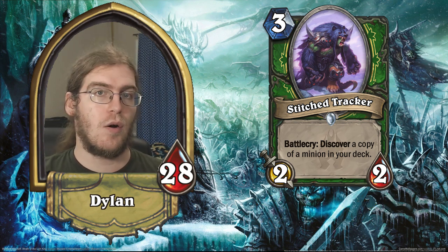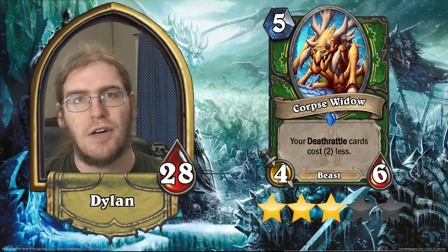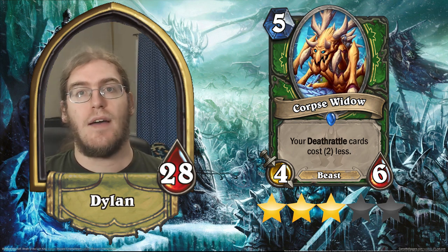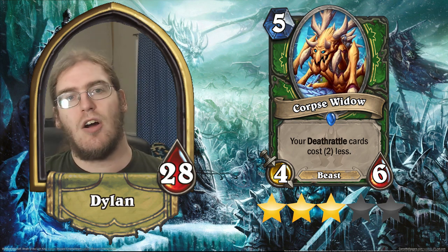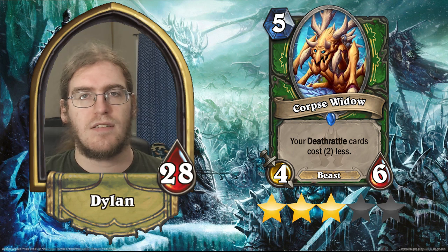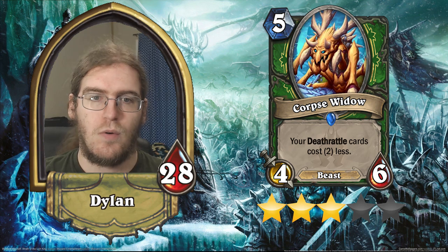Moving on to Hunter rares, we have Corpse Widow — a six-mana 4/6 with an aura that reduces the cost of all your deathrattle cards by two mana. Three stars. I'm not sure death rattle Hunter is something Team 5 really wants to be a thing, but even outside that archetype it has obvious synergy with Kindly Grandmother, Fiery Bat, Savannah Highmane, Rat Pack, and Infested Wolf. There will be times you drop Corpse Widow and the following turn do Tundra Rhino into Rat Pack or Infested Wolf to trade efficiently and get a ton of extra value.